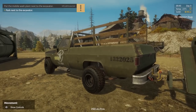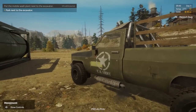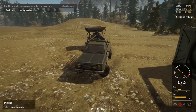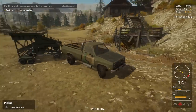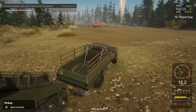Put the mobile wash plant next to the excavator — park next to the excavator. There's an excavator here — oh my god, yes there is! Parking brake released. Look at that — we're towing this thing. Better physics than Farming Simulator so far. I like the traveling of the suspension — that's pretty nice.